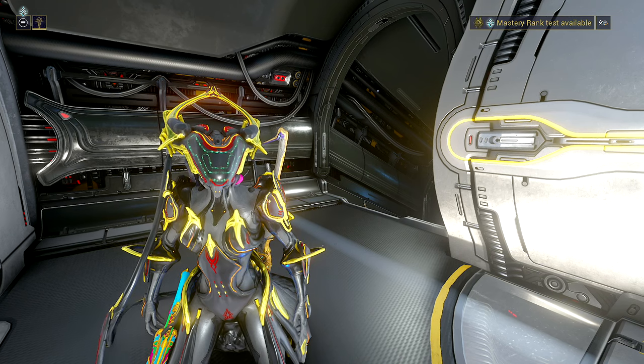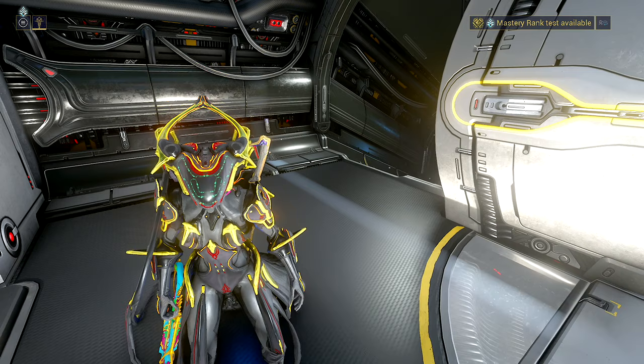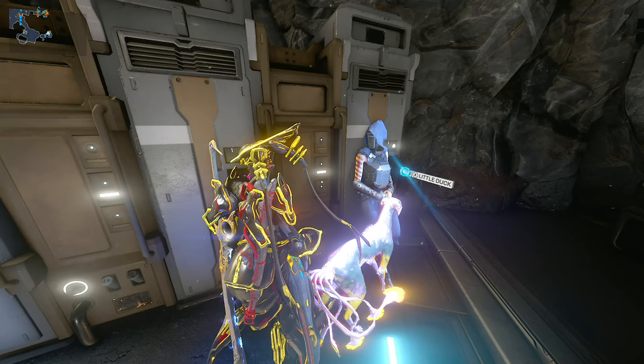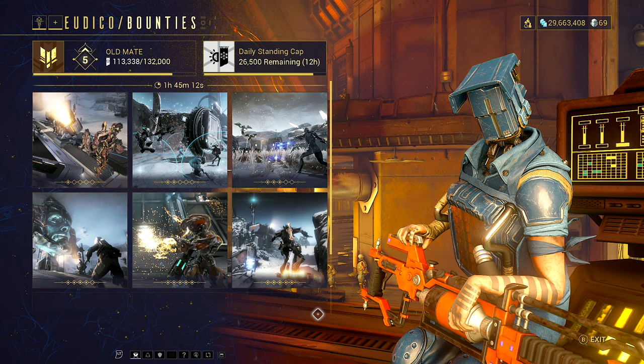In this video, we're going to go through how to beat the Profit-Taker. This is one of the bounties that we have now unlocked in the back end of Fortuna, and we need to do this so that we can rank up with Little Duck. To access this boss battle, you will need to have maxed out your standing with Utico on Fortuna, so make sure that you are running the bounties and maxing out your daily standing.